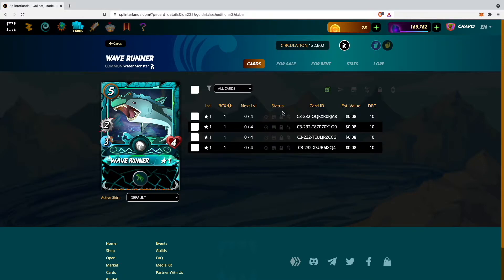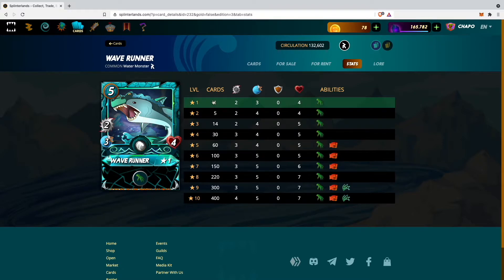To check how to level your card and see the different stats, we will have to go on the card we want to level up and then go up here on Stats. In the stats we can see all the different levels our cards can reach. Cards in Splinterlands have a total of 10 levels, from 1 to 10 — level 1 is the lowest and level 10 the highest. In the stats you can also check which abilities are changing when you are leveling up your card.